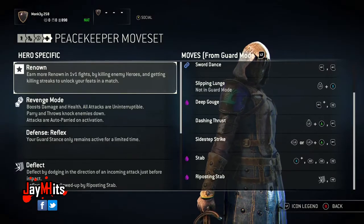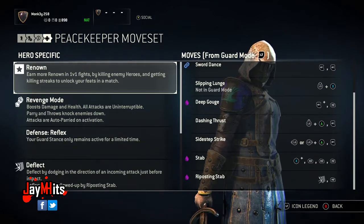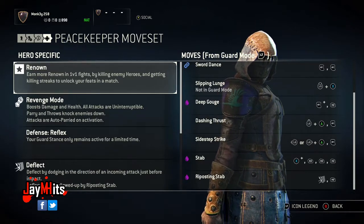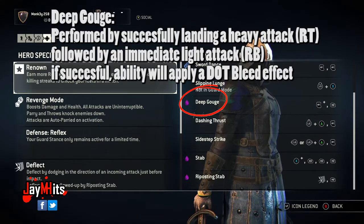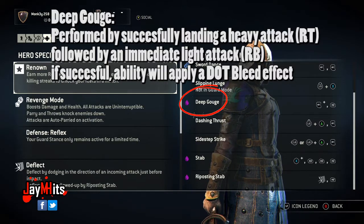Let's go ahead and check out some of the Peacekeeper's moves. I'm going to skip the basic combos because they're pretty self-explanatory and go right into the good stuff. These are the four abilities that I think really give the Peacekeeper her edge. The first one is Deep Gouge, and that is done by a heavy attack and landing a light attack immediately after. That applies a damage over time effect which can be really essential in a fight.